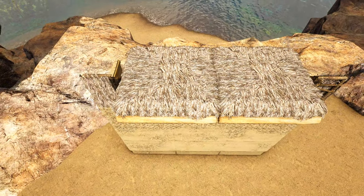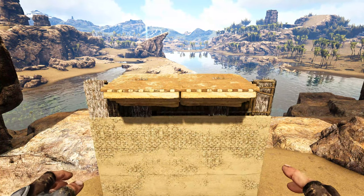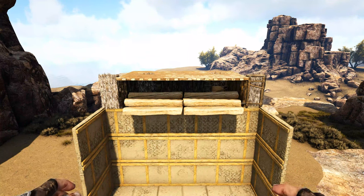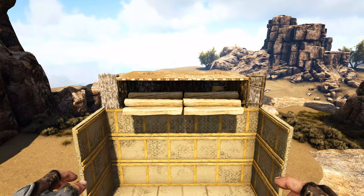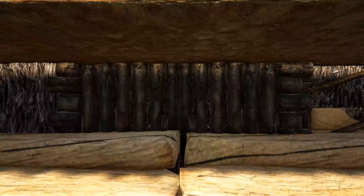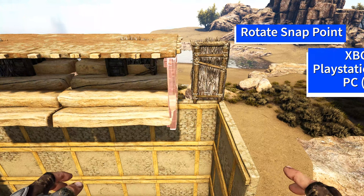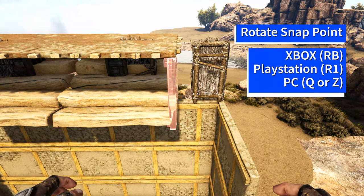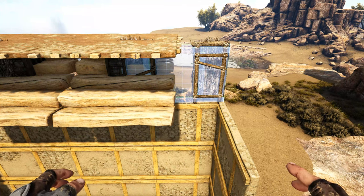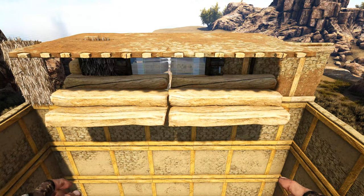Go ahead and pick up or destroy these first two thatch ceilings, then replace the last two with adobe ceilings. For the next step, come to the inside of the build, open up all of these doors so that they point outward. Then get out an adobe wall and rotate the snap point using whichever key or button is appropriate for your system until it's replacing that thatch doorframe — do that, then replace the wooden double doorframe and the other thatch doorframe as well.